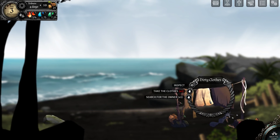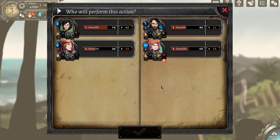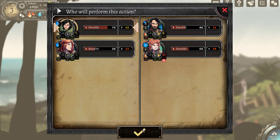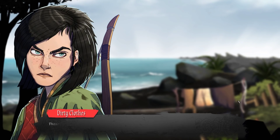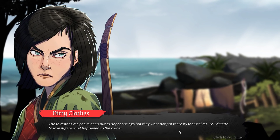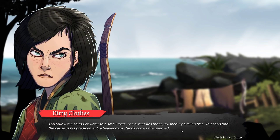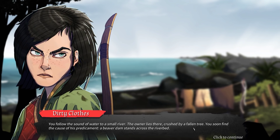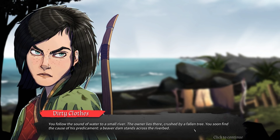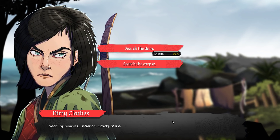Let's check out the new area. Dirty clothes - search for the owner. Those clothes may have been put to dry ages ago but were not put out by themselves. We decided to investigate. Following the sound of water to a small river, the owner lies there, crushed by a fallen tree. The cause: a beaver dam stands across the riverbed. Death by beavers - what an unlucky bloke.